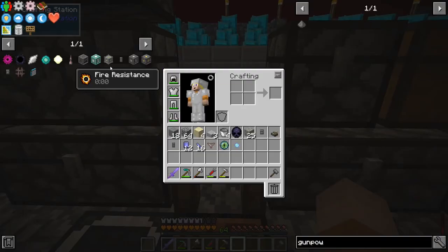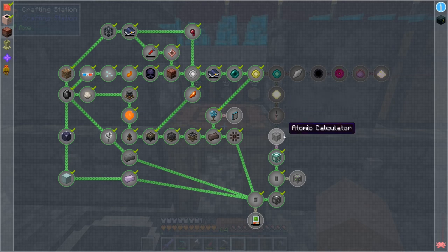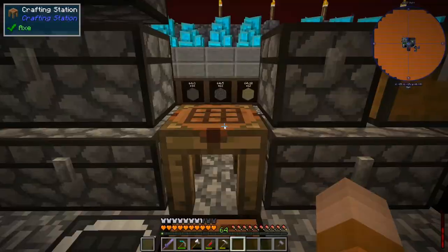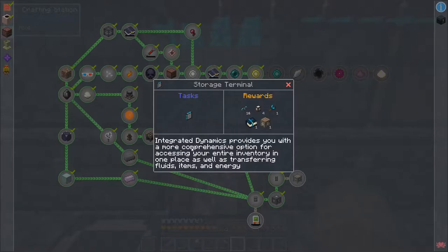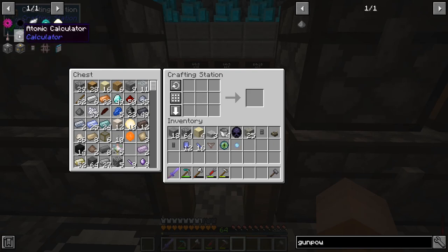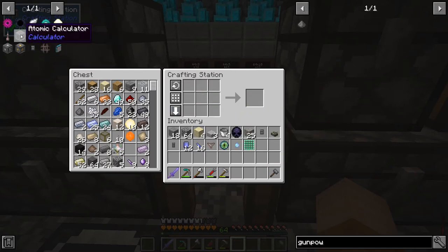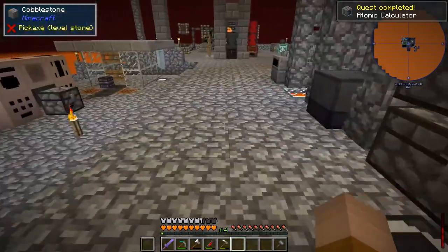Alright guys. I took a time to get more gunpowder. And I think we're not gonna be able to finish the whole quest here, so I'm gonna leave this in here for the next episode probably. And at the end of this episode, I think I'm gonna take the time to see all the materials that we need so we can automate some stuff maybe. Also make the probably start doing a better integrated dynamics storage system. We were doing the atomic reconstructor. So I have everything to do one of these, and of course one of the atomic calculator.